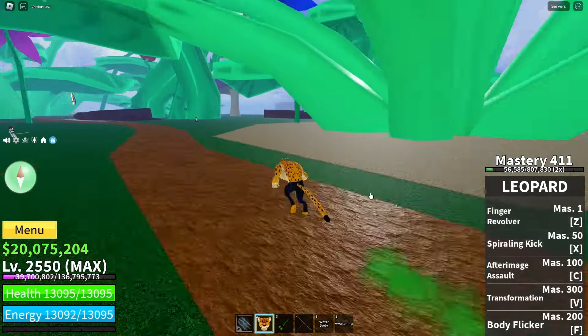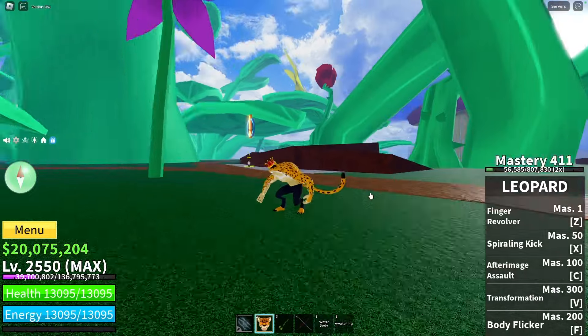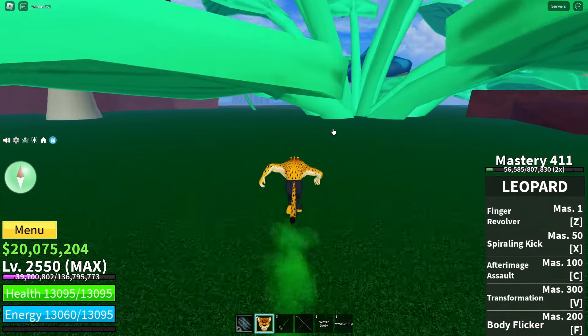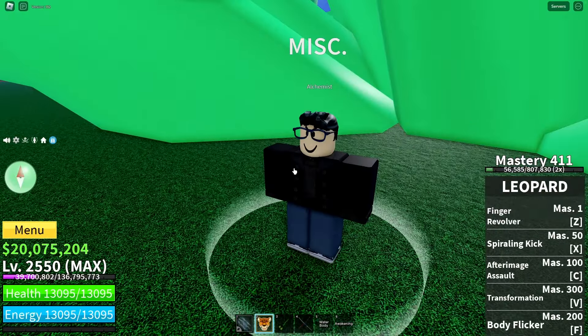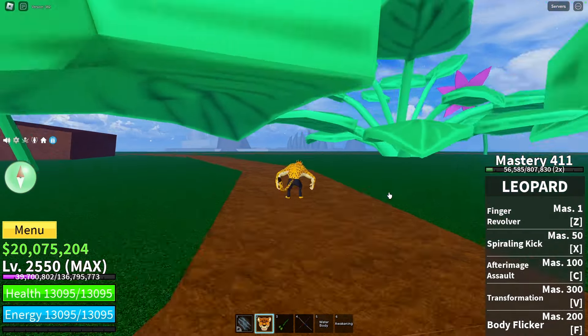To start the flower quest, you have to find an NPC called the Alchemist. That NPC hides in the green zone location. Go straight forward until you find this plant, and instead of this plant you'll find the Alchemist NPC, which provides you the Alchemist quest where you have to find flowers.